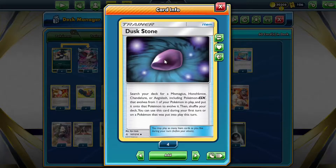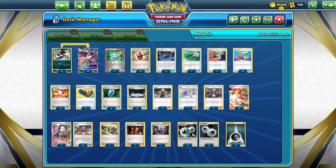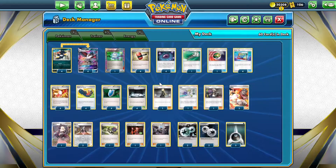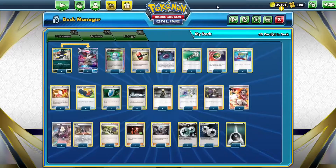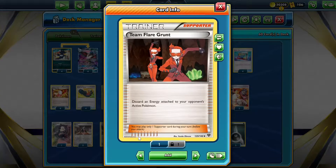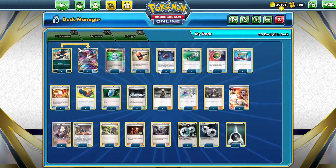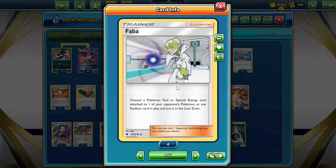That lets us evolve our Murkrow immediately when we put it into play. Although our opponent can't attach special energies from their hand, we can still get basic energies into play quite easily, so we play four copies of Crushing Hammers to deal with them, and also Team Flare Grunt, which discards energy from our opponent's active Pokemon. And just in case we do go second, we play a copy of Farber to Lost Zone special energies, tool cards, or stadium cards.